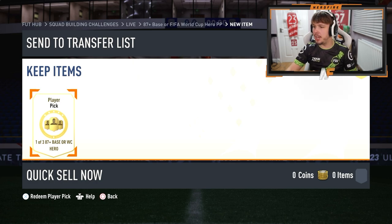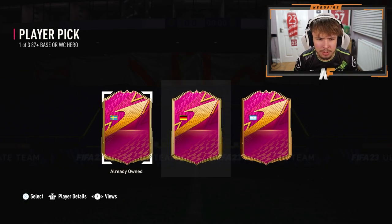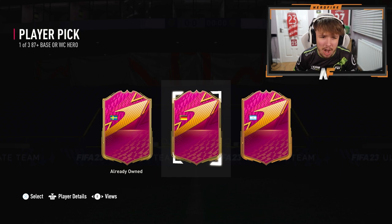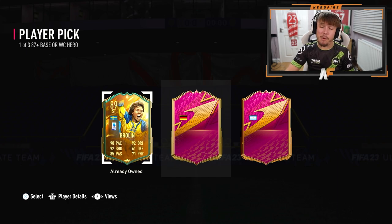Here goes my player pick. We're going to get the images out of the way and see the flags first. Incoming flags. Oh, Sweden, German, and okay, German could be alright I guess. That's Mascherano and we already own this one, so it's not looking the greatest. Let's get the one on the left out of the way — that's going to be Brolin, who I've already got. That would have been a dub if I didn't already have him.